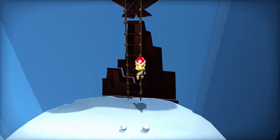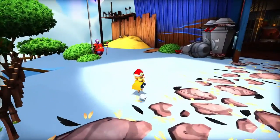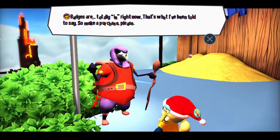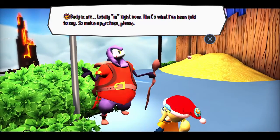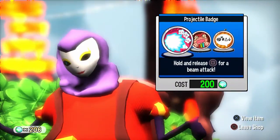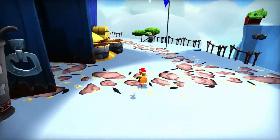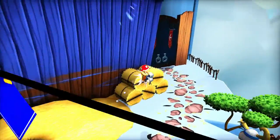I listen to the hat time stop sometimes — I haven't been doing it this playthrough because it's a little annoying. Badges are totally in right now — that's what I've been told to say by Satan. I really don't want to get the projectile badge. I keep going back there thinking he has a different one, but he only has like four in stock left.